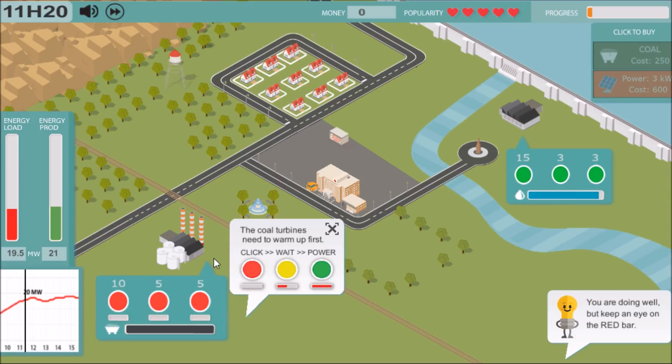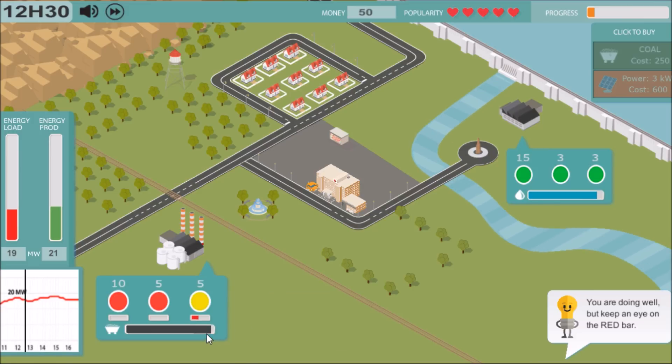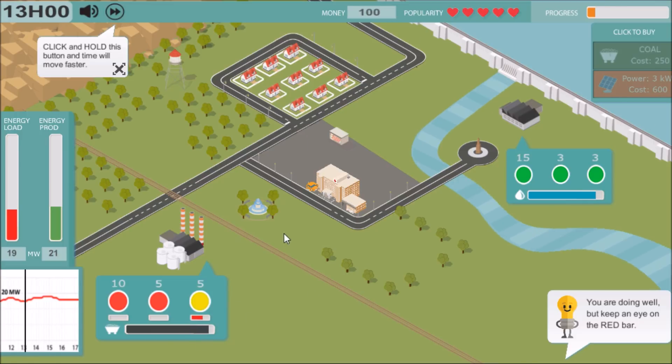We're going to go ahead and buy ourselves a coal power plant. The coal turbines take time to turn on, so we'll start doing that and it'll slowly power up. We have a limited amount of coal that we can buy for 250, but we don't have any money right now so we've got to manage that as well. The small generator of the coal plant is turning on, which will give us the five megawatts we need.